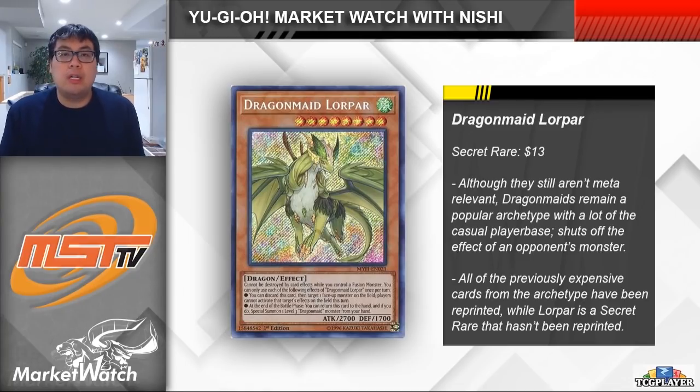Next, let's take a brief look at Dragon Maid Lorepar. As we all know, Dragon Maids are a pretty popular waifu deck with a lot of the player base, and a lot of the cards have been reprinted in either the original Maximum Gold or Maximum Gold Eldorado. We've seen reprints of all the main cards — things like Kitchen, Nurse, Chamber, and Hospitality. However, with all of the formerly expensive cards now being reprinted, a lot of people are looking to build the deck and have to buy out some of these smaller pieces, causing notable price jumps. Dragon Maid Lorepar is not a bad card, allowing you to discard it to negate the effect of a face-up monster on the field. The deck still isn't meta-relevant, but that's not going to stop people from collecting all the cards, and as a result we're now seeing Lorepar all the way up at $13 each.